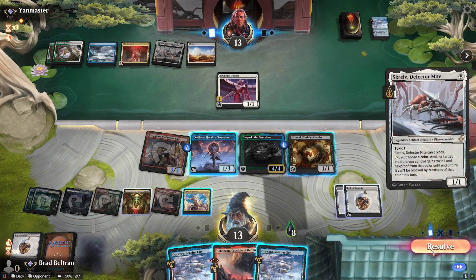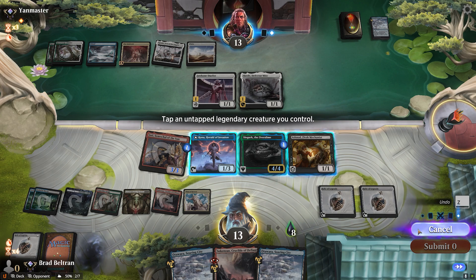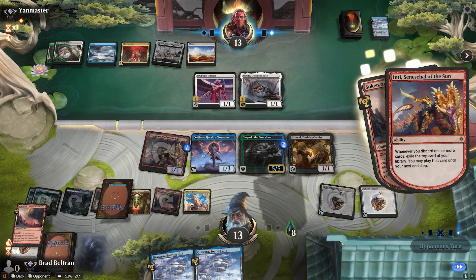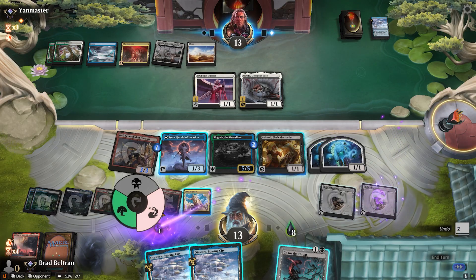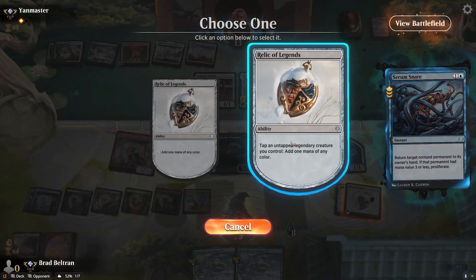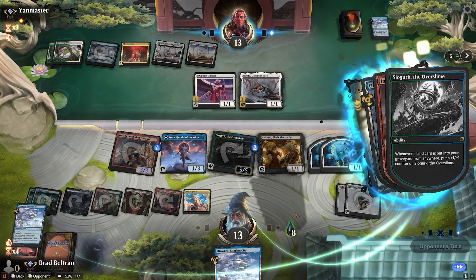From here I think it's safe to swing with Inti, because this way we'll have enough damage on the board next turn to finish it out while still holding up stuff like the Plaza and Rona. We pass to the opponent. They draw, play out Scruff again, no attacks. We tap for red, for the tokens from Sokenzan, tap for black for a Go for the Throat, taking care of the Jawbone Duelist, which they'll protect with the Serum Snare. But we'll tap our Slogurk for blue to bounce their duelist. That should be enough for lethal.